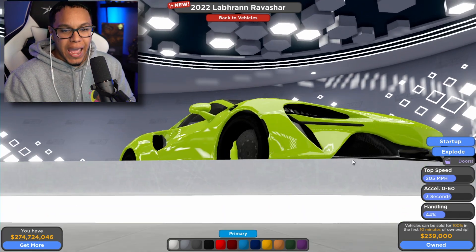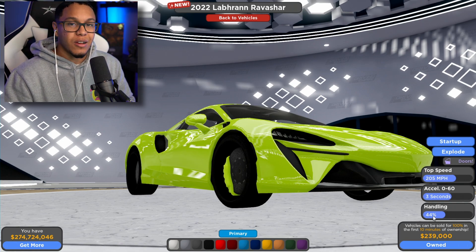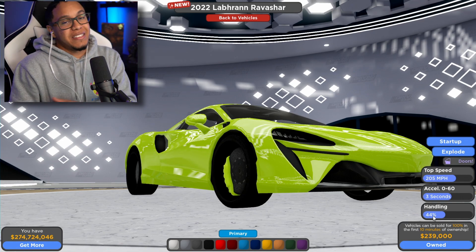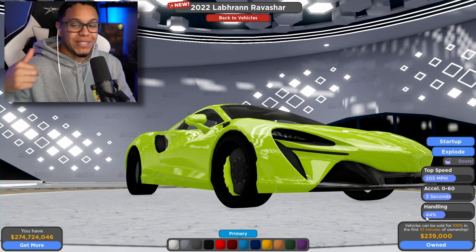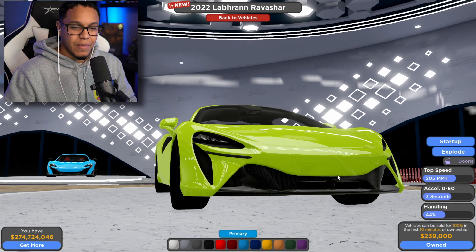Let's check out this car in the dealership — the 2022 LeBron James. This thing costs a whopping $239,000. It's cheap — it's for the broke boy. I mean, in this game you're a broke boy if you got $239,000 in the bank, so I'm about to be a broke boy in today's build.